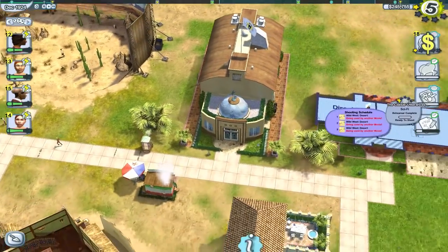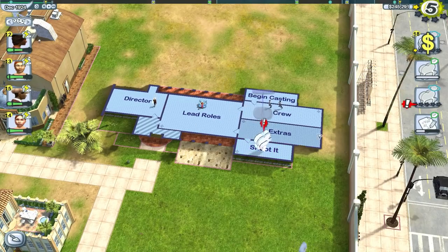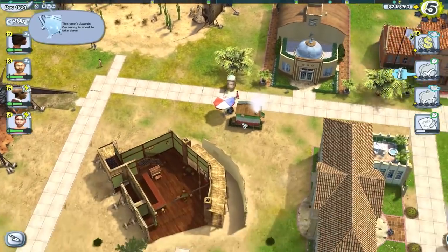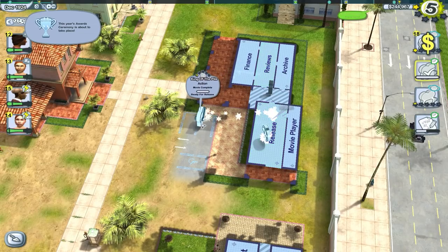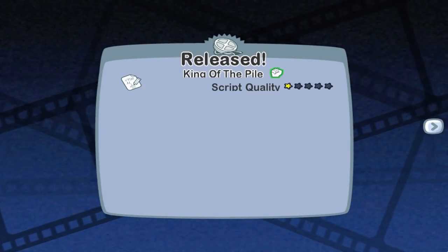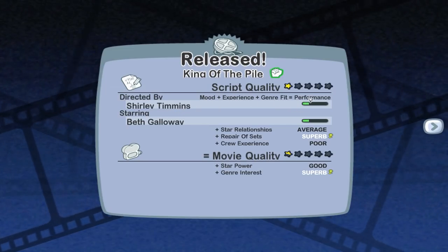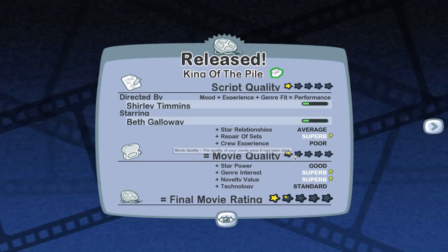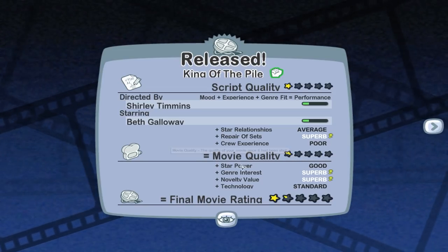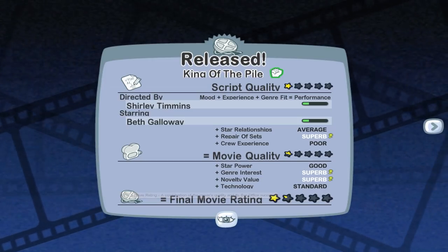This film is done. You can see that even though it's sci-fi, it's still being shot in the desert. 'King of the Pile' is ready to release — script quality was one out of five stars, directed by Shirley Timmins. Performance is mood plus experience plus genre fit, starring Beth Galloway. Star relationships: average. Repair of sets: superb with a little rosette. Crew experience: poor. Overall movie quality is three-fifths of a star. Final movie rating: one and one-fifth stars.